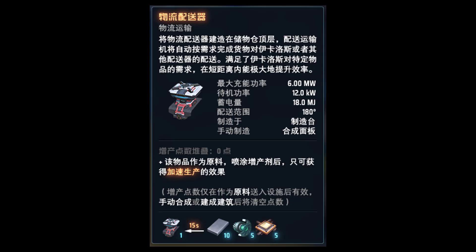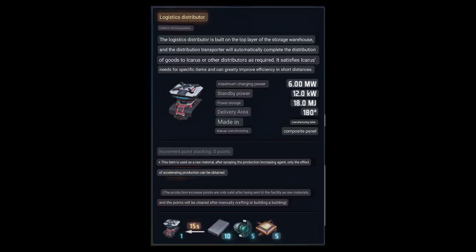We've got a screenshot of the information card, and it does say that this is reference and not final in-game text, but I would argue it's pretty directionally close. While I don't read Chinese, I do have Google, so here's the translation of the card: the title, the category, descriptive information, power specs, delivery area, how to replicate it, proliferation information, and a recipe.